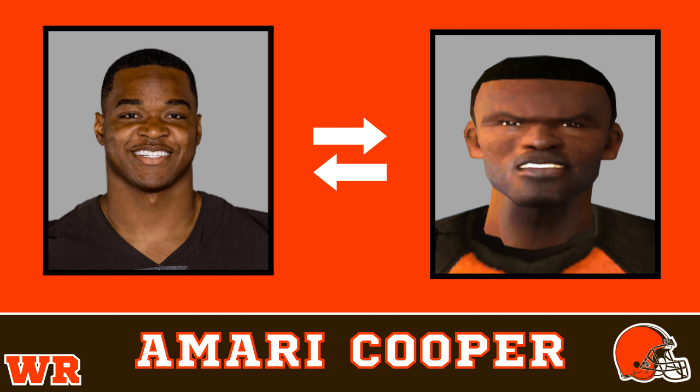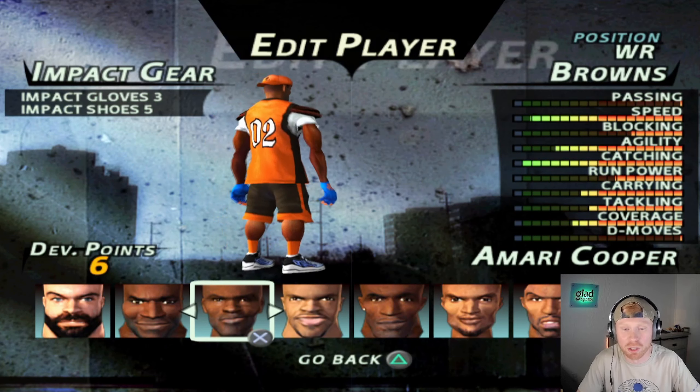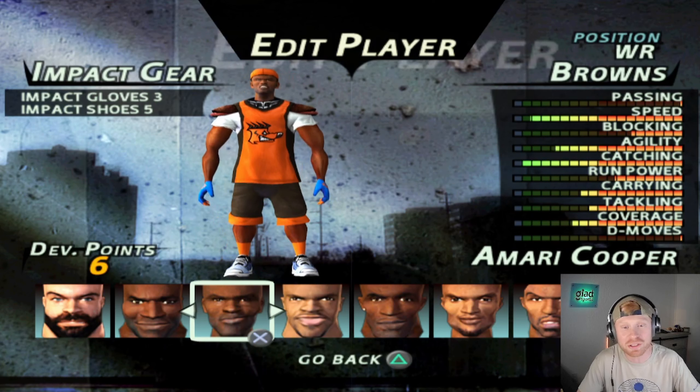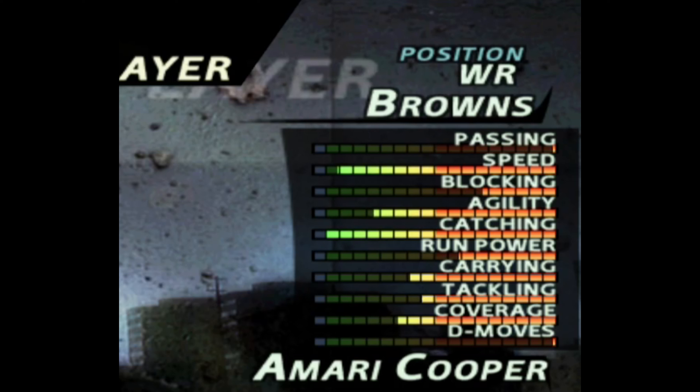Next up at wide receiver, we have Amari Cooper. Amari's another one of these guys like Nick Chubb where his face is just basic, but we were able to nail it right on the head in the face compare — 10 out of 10. He is wearing the basketball jersey and the brown shorts to go along with the backwards hat. He does have a high rated speed at 18, his catching's at 19, so overall it's like real-life Amari Cooper — top 10 wide receivers, but not quite one of the best.